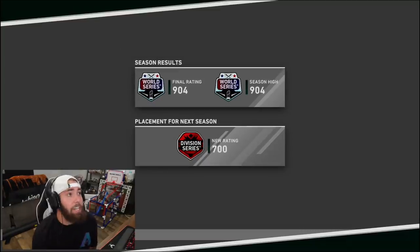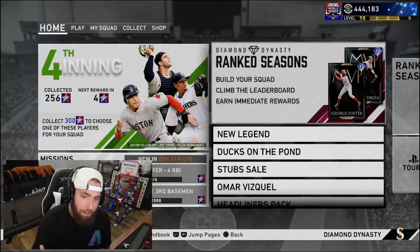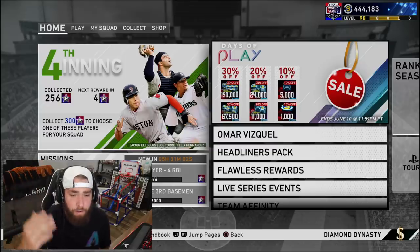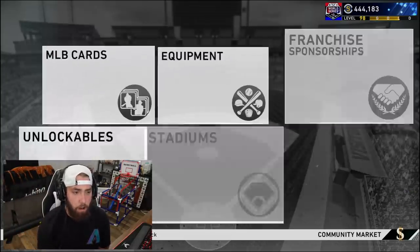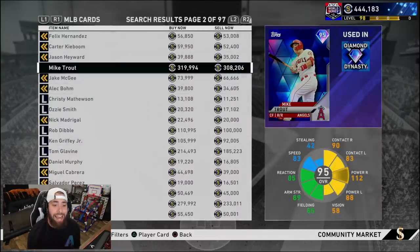Hit that thumbs up down below if you haven't already. You guys are going to have some questions like how do you have over 440,000 stubs now? Let me break it all down for you guys. So as you know, I was waiting for Mike Trout's price to drop on the market so I could start doing more collections. Problem is right when he was about to drop down under 300k for the first time in nearly a month, they put a stub sale in the game, which caused his price to go right back up. It shot all the way up to 350,000.